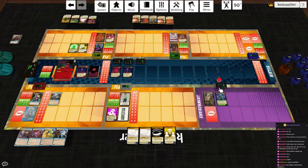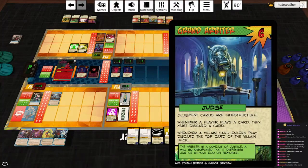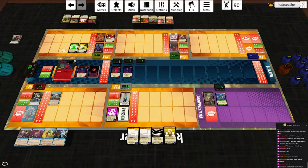Draw two cards. Azorius Senate plays the Grand Arbiter — judgment cards are indestructible. Whenever a player plays a card, they must discard a card. Whenever a villain card is played, discard the top card of the villain deck. Wow, that's interesting. No damage to her. She does not flip.